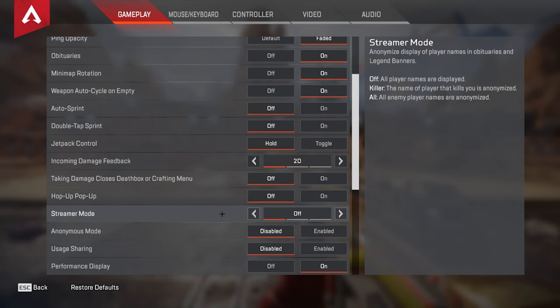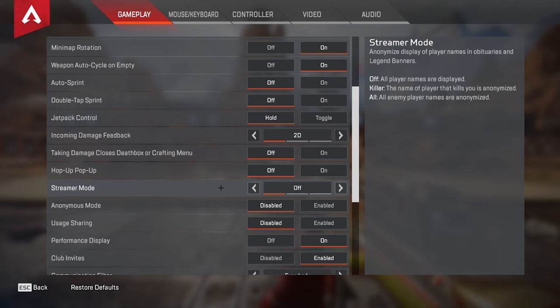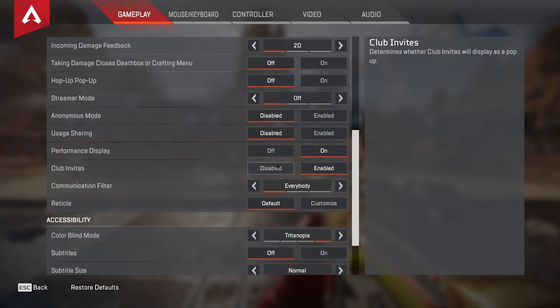Streamer mode is honestly up to you — I don't really feel like there's a need for it unless you're like Tfue or Nick Burks. Anonymous mode I'd still just have off. Usage sharing I have disabled — turning this on does increase the load on your GPU, so I just turn it off. Performance display I have on, that way I know when my frames are dropping. Communication filter is a new setting they added to control who can talk to you — you can toggle it to friends only or nobody. I just have mine set to everybody because I talk to everyone.